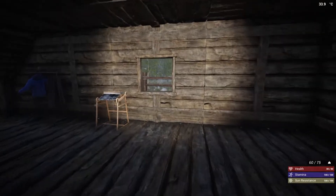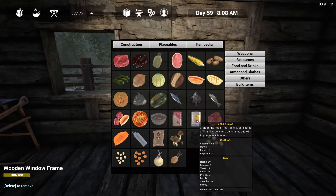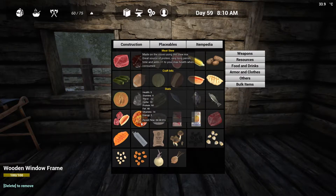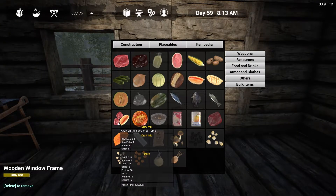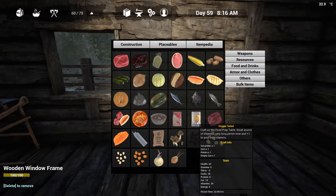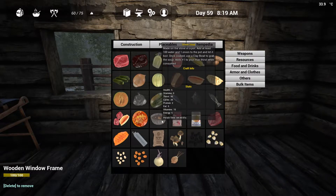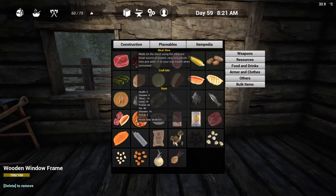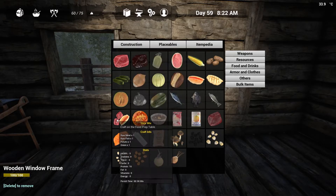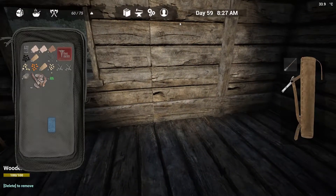Let's just set them down for now. Itempedia — food and drink. There's the food we can make on a stove. Meat stew adds plus one to max health when consumed. Stew mix is two meat, one fish. Can fruit needs cucumber, corn, potato, and an empty can. Watermelon in half, empty can. Onion soup — cooked raw meat, raw fish, potato, and onion. Yeah, we've got to get going with the onions. I need to find more onions.